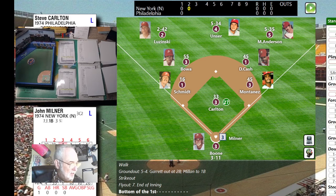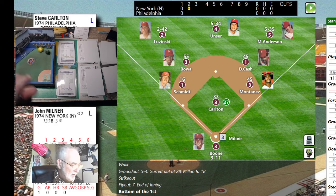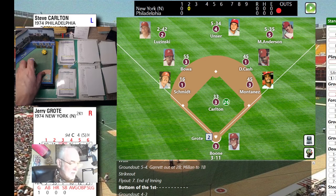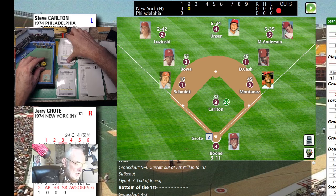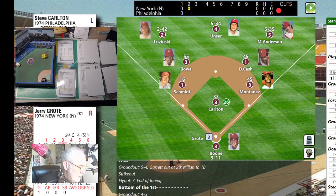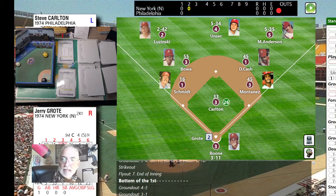If you're an APBA fan who likes quick play, you'll love this game. Pitch to Milner — that's 63, a check swing, and the third base umpire rings him up. John Milner goes down swinging. Here's Jerry Grody — pitch is a 22, which is a one-to-six single otherwise ball four — Grody takes the walk.